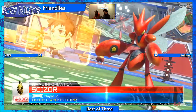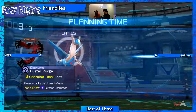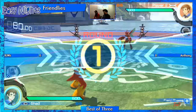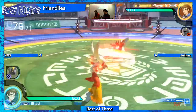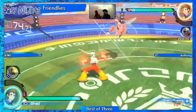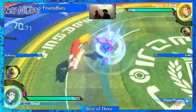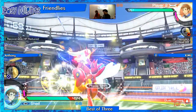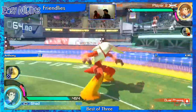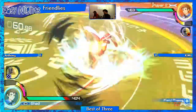Once he gets into burst mode his speed kicks way up, but Blaziken has a lot more power potential throughout. I saw Latias support and then the blind pick. We're gonna swap these tags because Anthony is Blaziken. You can see Blaziken utilizing some of the frame data as far as how far away he can get himself, switching between field and duel phase.